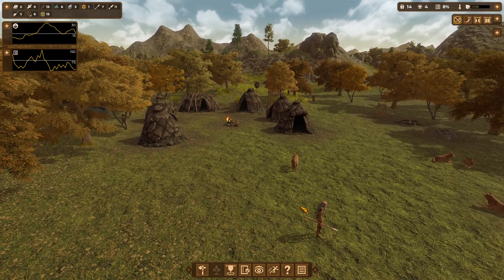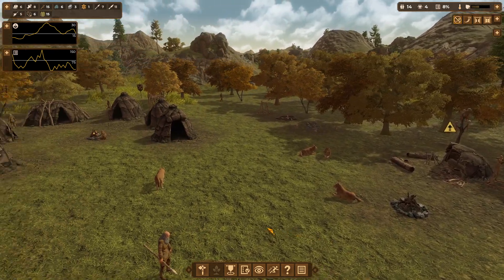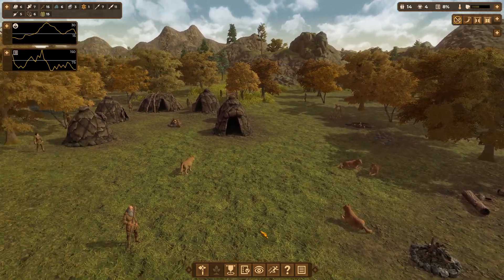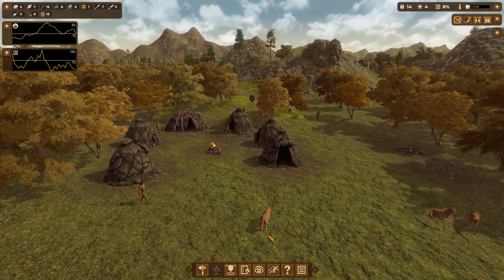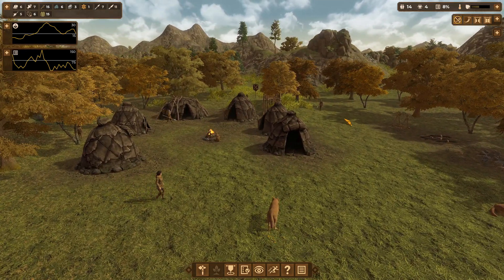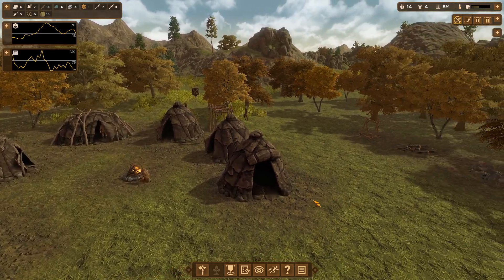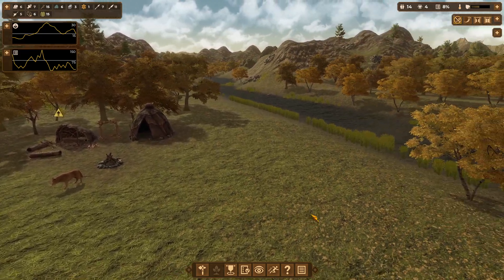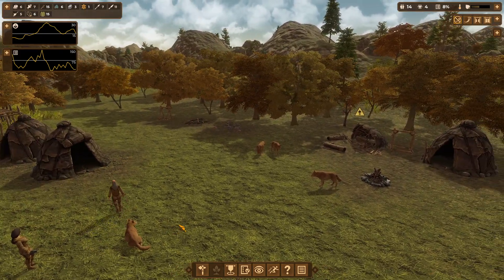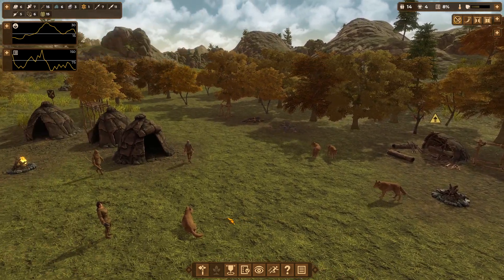Hello, welcome back to Dawn of Man, in the sixth episode today. God damn, look at all these dogs we have here. In the previous video, we introduced way more people to our society, I think about like three or four. We also added on an extra hut for further population growth and all that. And in the meantime, our dogs have been really growing in numbers here.